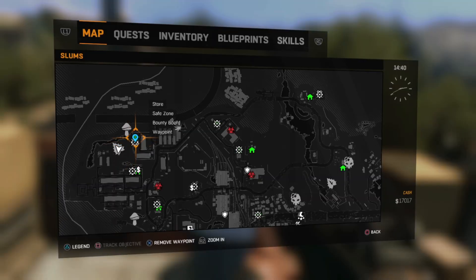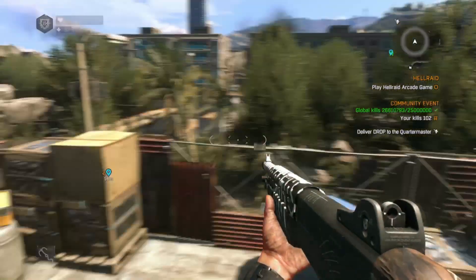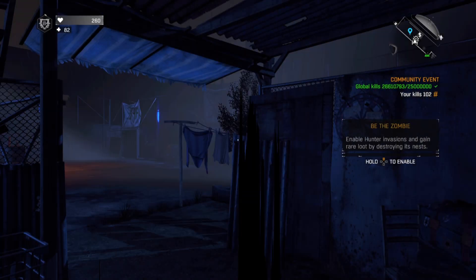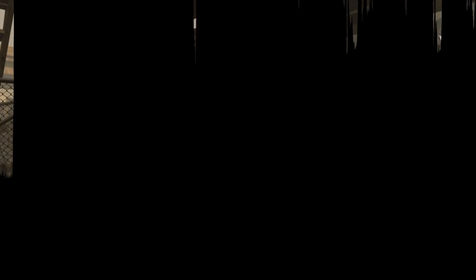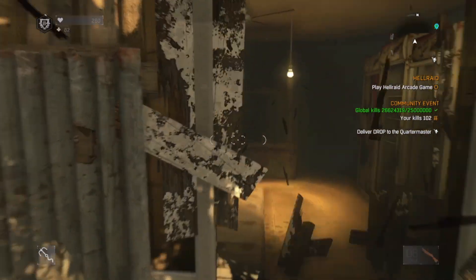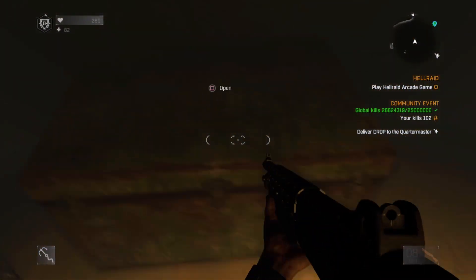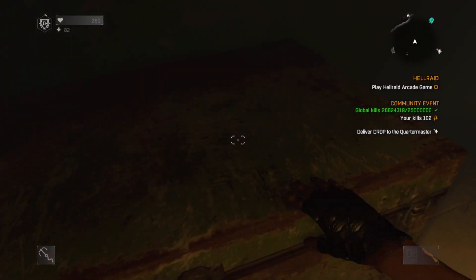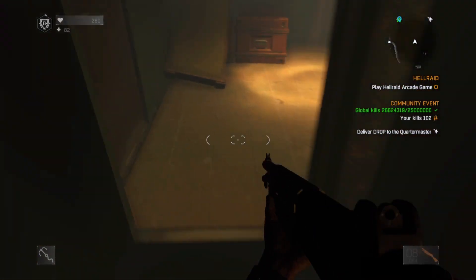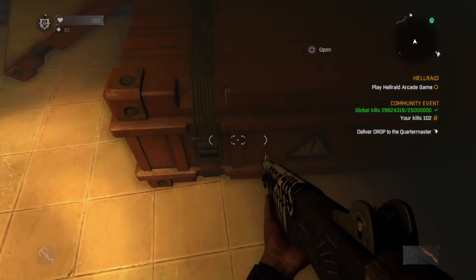This place is actually only a stone's throw from an existing safe zone, so I popped over there and skipped to night and then back again, just to see if this loot would respawn, because it might have become a nice little farming spot. Although the front door was blocked again, sadly once you're inside it seems that all of the crates, even though they've closed themselves again, are still empty.